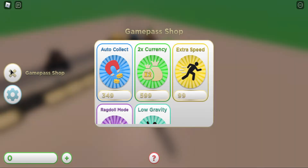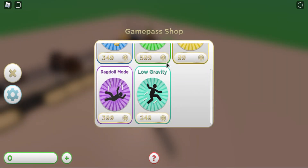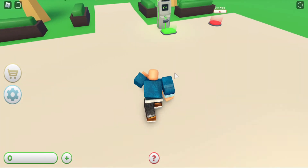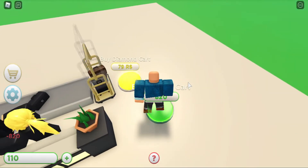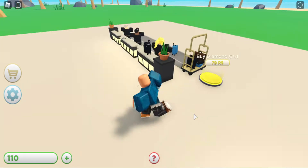I'm going to buy all the droppers first. And what's over here? Game pass. There's auto collect, twice the currency, extra speed, low gravity, and react on mode. They seem useless, but whatever. Golden card — ooh. $79 Robux for a diamond card.